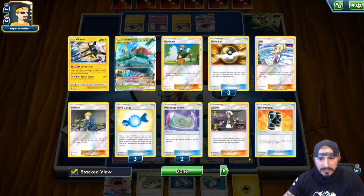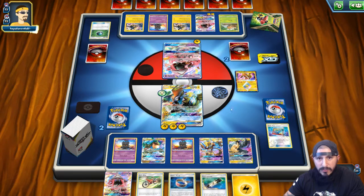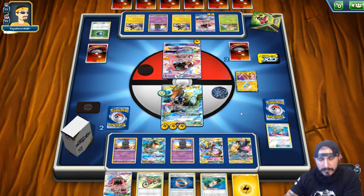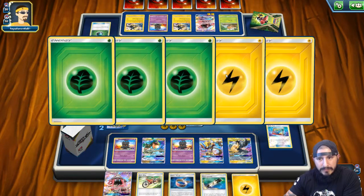Let's see if he can Strong Charge — how many energies has he got over there? He's got a lot in the discard pile so he's going to want to get some back in there. He's down to 15 cards, putting another Grubbin down. If we keep our hand that'll be 60 damage — we'll have knockout if he doesn't get this knockout on this Tapu Coco. We're going to have knockout for our turn.